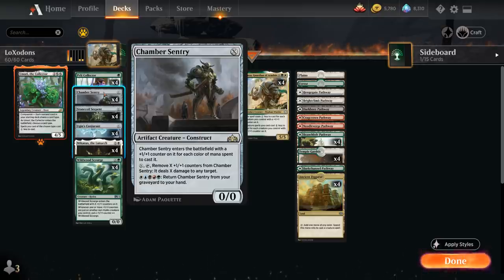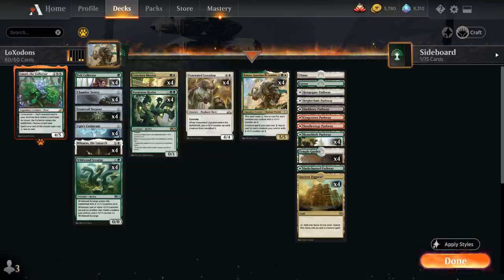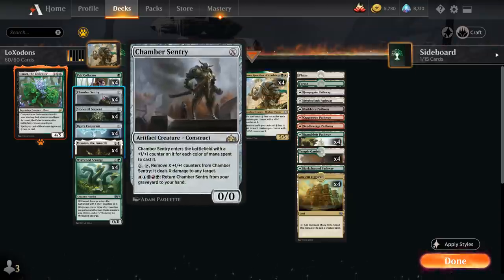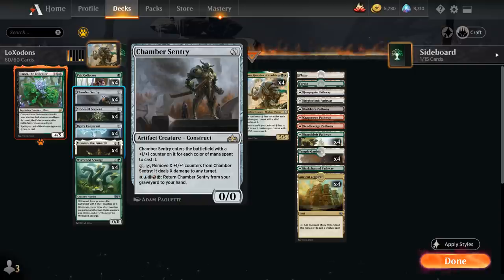Chamber Sentry interacts in a strange way with Hamza. If we have Hamza alongside creatures with +1/+1 counters, we must account for that discount when casting Chamber Sentry. For example, with 3 creatures with counters and only green and white mana, we still cast Chamber Sentry for X=5 but it enters with only 2 counters. If we cast it for just X=2, it enters as a 0/0 and dies immediately — an important interaction to keep in mind.